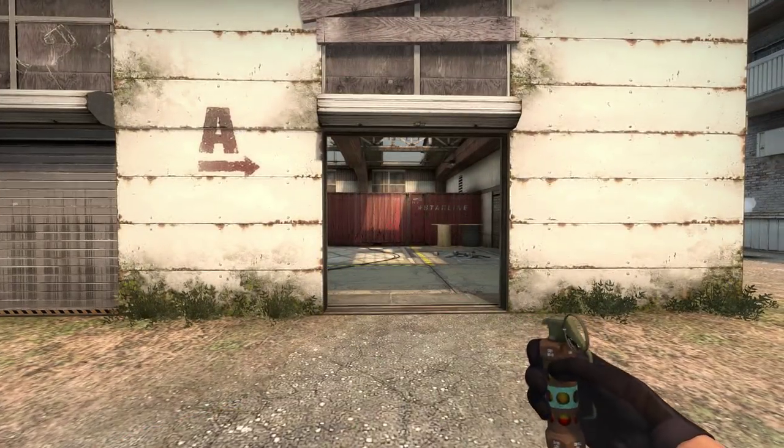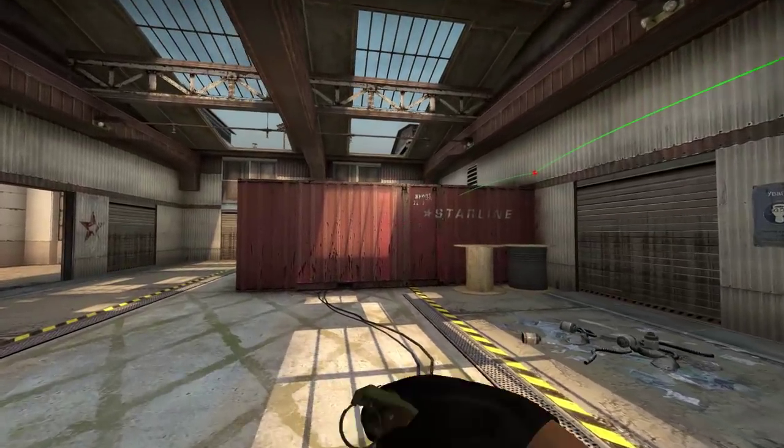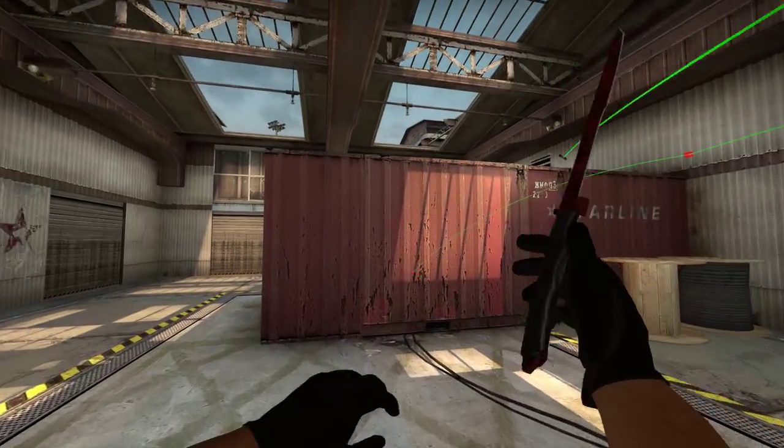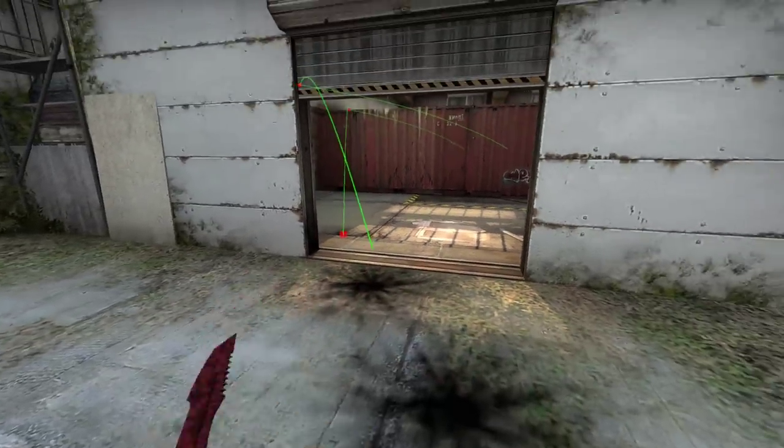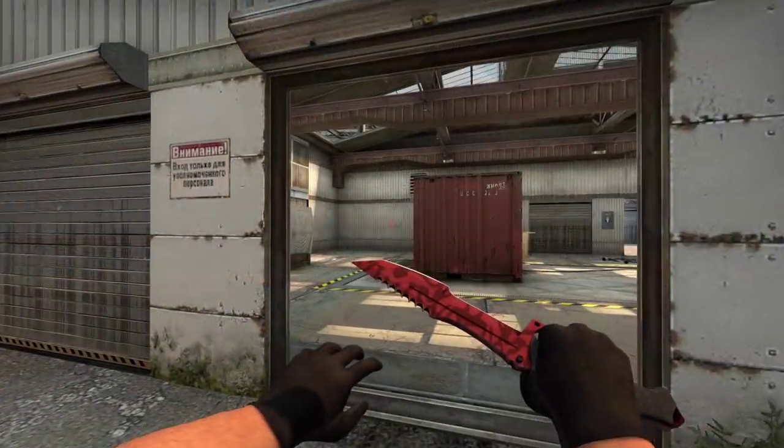Starting off with probably the most used flash on T side, just bouncing them off the wall when pushing out of mid fast. The second one is deeper and able to blind people when they're in the corner, although most smart players on CT will be running up mid backwards to avoid this anyway.